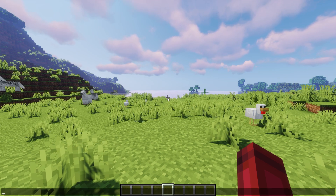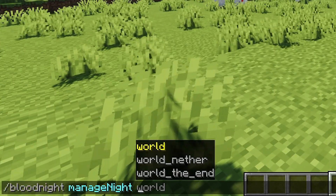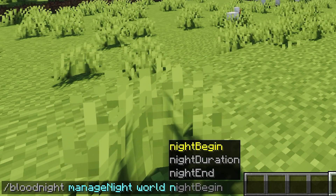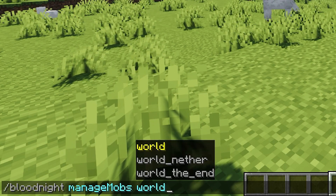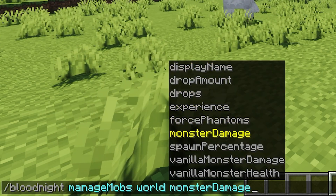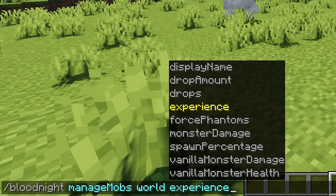There are many different commands you can use for Blood Knight. Some commands such as /bloodknight manage night help you decide if you'd like to begin the Blood Knight, end it, change the night duration, or skip it. Another example would be /bloodknight manage mobs, which helps you adjust mob properties such as their drops, drop amounts, spawn percentage, monster damage, and more. Just type /bloodknight in-game and you can see all of the commands that you can use.